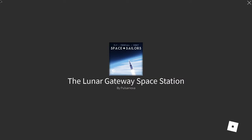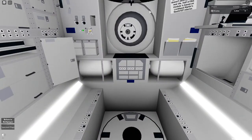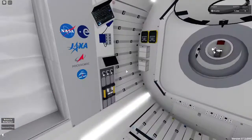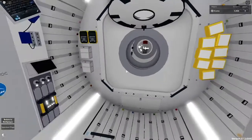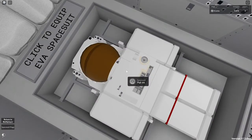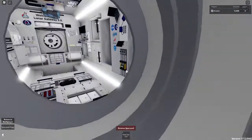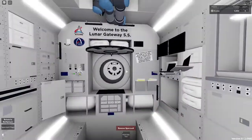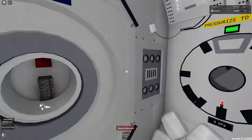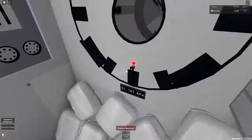Now we are on the gateway space station. Note that you can probably only play on computer right now. The way to get on the moon has two options. If you want, you can free fly — that means you can fly around in the spacesuit. You have a spacesuit. Open this hatch. When you come here the hatches are there, and it says you want to go not in there but here, and press this. Now we'll be able to open this door.